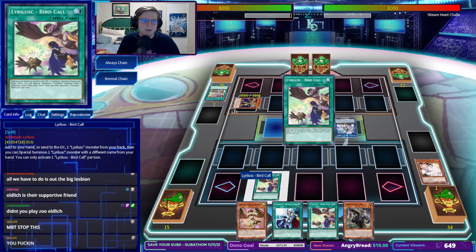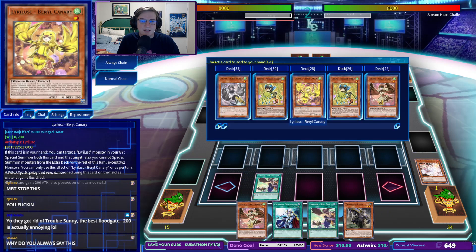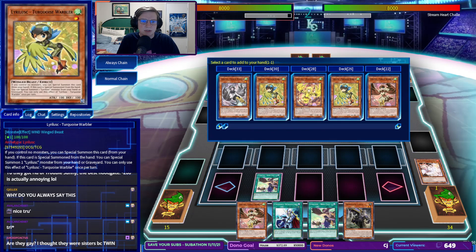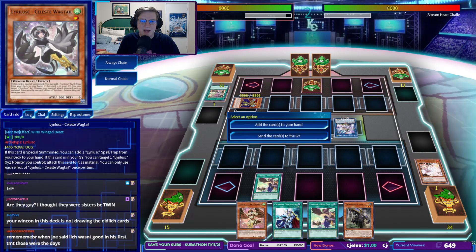Okay, so we are going to activate Bird Call here. We could add Barrel Canary to hand — that seems pretty good. Could also add Celeste Wagtail to hand. Yeah, let's grab Celeste Wagtail.